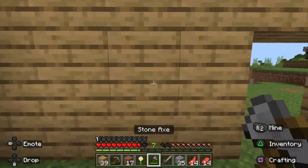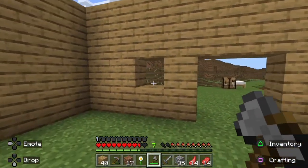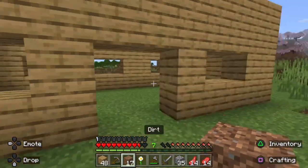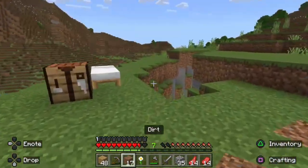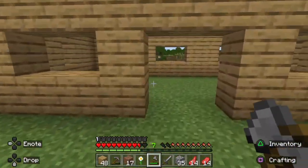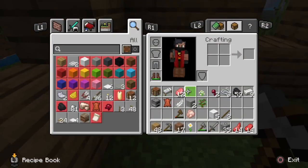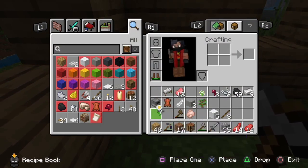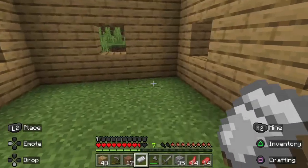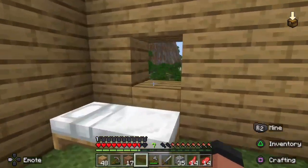We also need some windows, just to bring light into the house. Let's bring our crafting table and our bed right inside. Let's put our crafting table right here — that's a good spot. Let's put our bed right here next to a window.